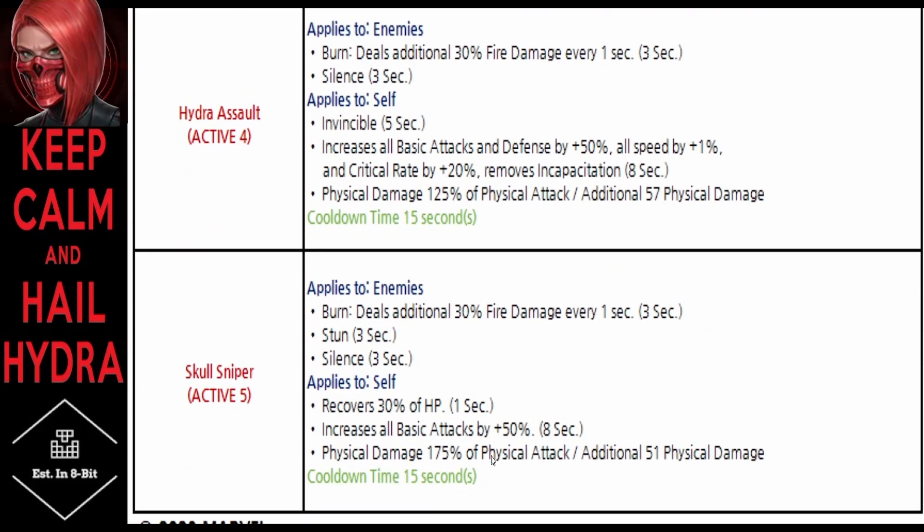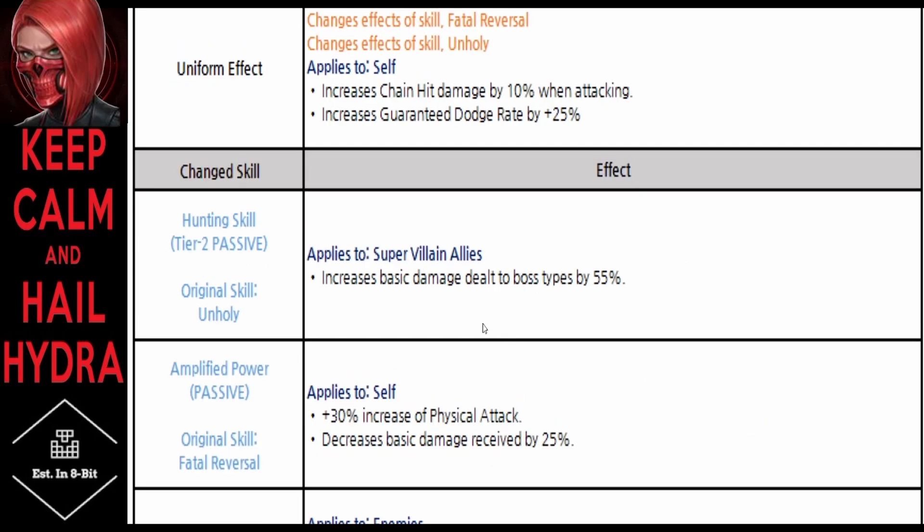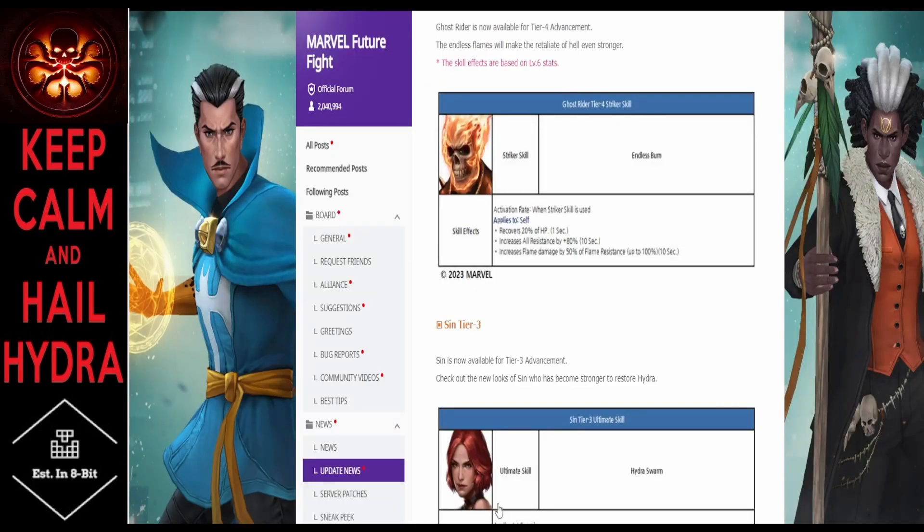Sin is looking like a pretty solid support for villain allies, especially with that hunting skill passive — the unholy buff with 55% damage to boss types for super villain allies — combined with her leadership. It's going to be pretty nasty. As for Ghost Rider's Tier 4, let's see what that brings.